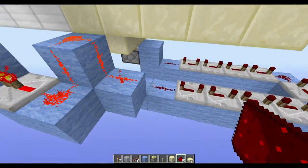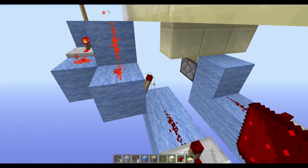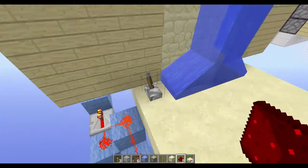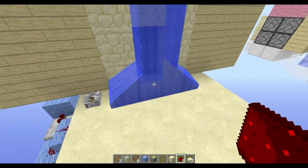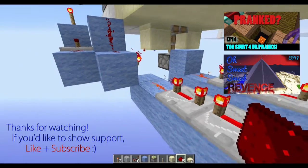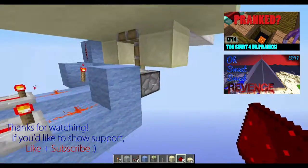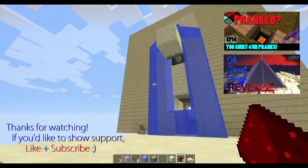Then I have the exact same redstone signal going off to the right and down, and you can see I inverted the signal so that the block will go up now instead of going down. So I inverted the signal once, have it go down nine repeaters here all on four ticks, and then it brings up the block at the perfect timing.